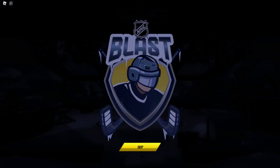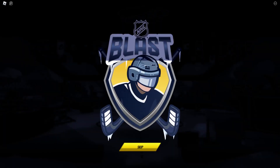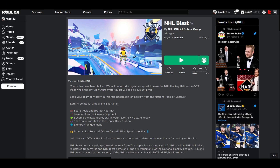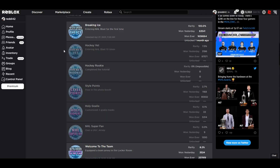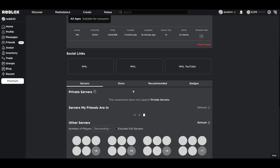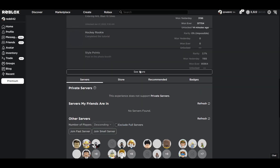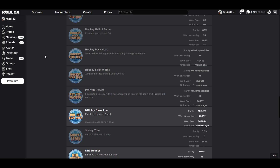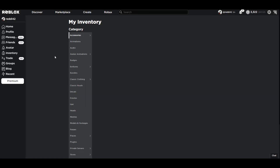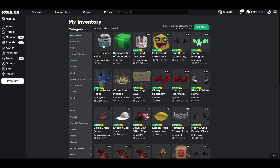Go to inventory real quick. Let's go see the badge. The badge is at the bottom, of course. There it is — one minute ago. And in inventory it should be in our head accessory. There it is.